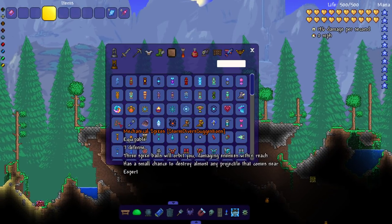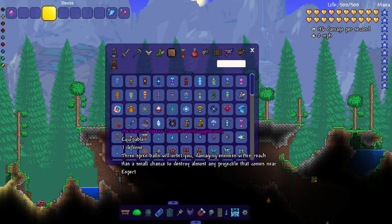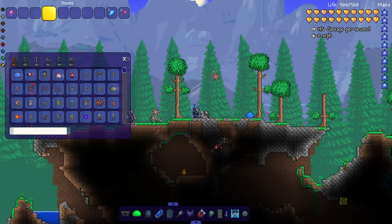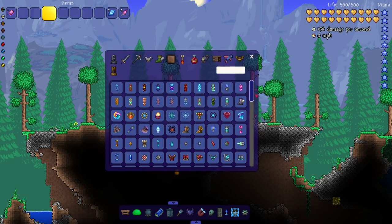We've got mechanical spikes — three spike balls will orbit you, damaging enemies within reach, and there's a small chance to destroy almost any projectile that comes near. I like this, it's pretty sick. Let's spawn some enemies and hit them — nice!